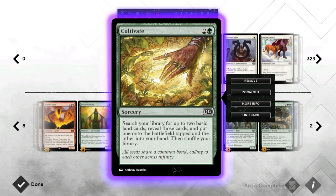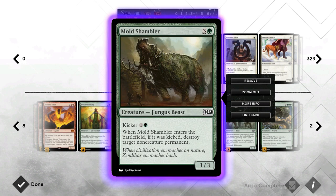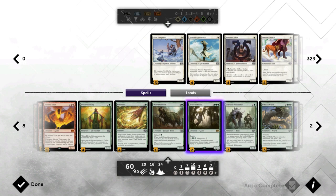Then we've got Cultivate — that's the ramp card of choice because it ramps us and also gives us an extra land, so it's very good and also fixes our mana if we have issues. Then we've got Mold Shambler as a one-off to deal with problematic cards like artifacts or enchantments, or you can occasionally mana-screw someone if they have a lot of lands. I prefer it over Reclamation Sage, and it synergizes with the next card I'll show. Most problematic cards show up in the later game, so you'll have the mana available to kick it.